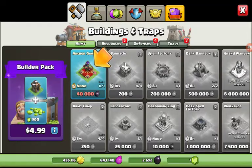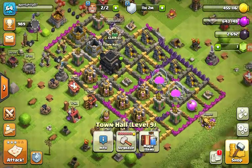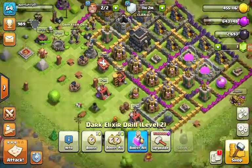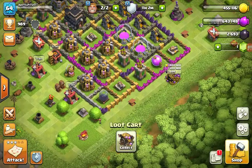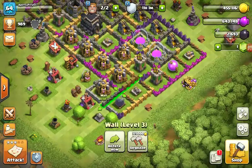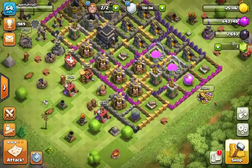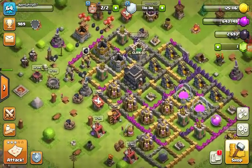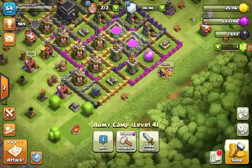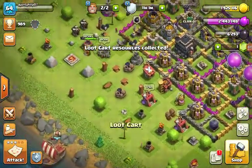I also have to buy the Archer Queen and she costs 40,000 dark elixir, but my max is 20,000. So unless I start upgrading my dark elixir drills — I'm gonna upgrade this, but not that. It doesn't really matter. I guess I could collect this; I don't know if I made the right choice.